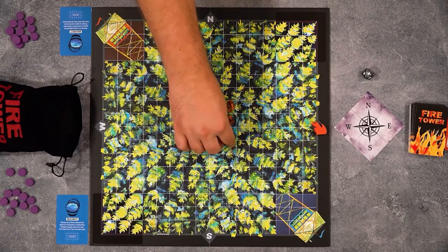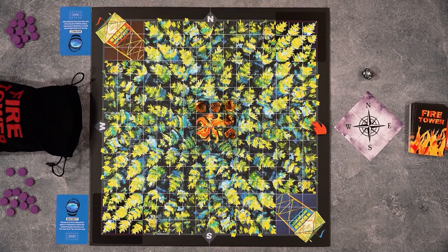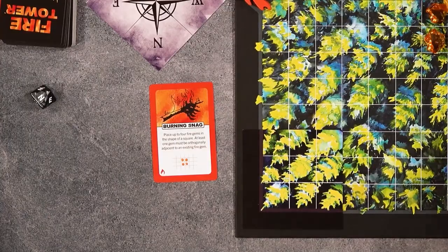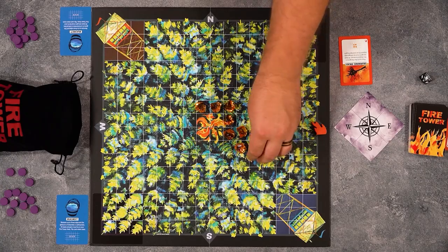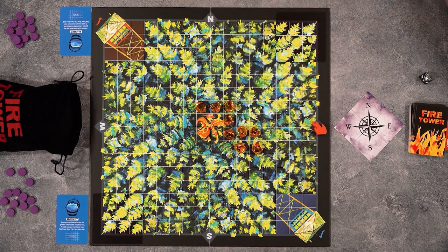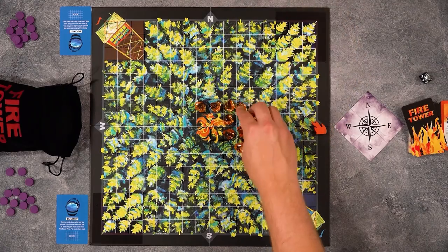My turn. The wind is still going to the east. I'll go east of the eternal flame here. Then I'm going to play a burning snag, so I'm going to put kind of a square of four fire gems. It has to be adjacent — that's where the fire is. I'm going to put one east.